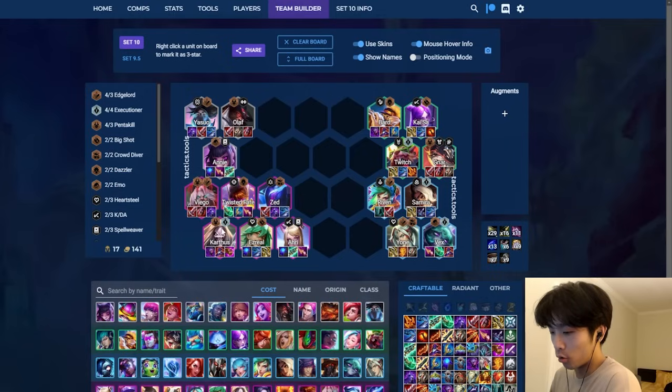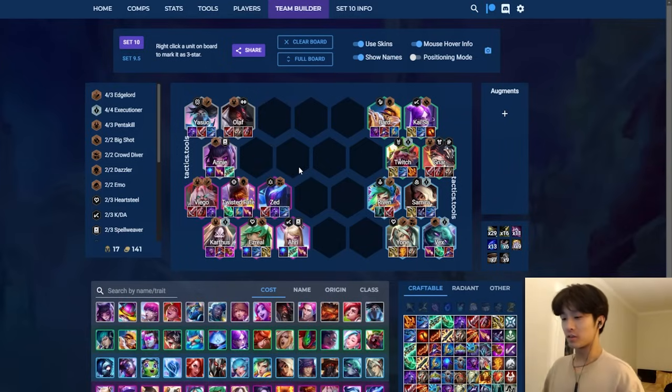Akali is kind of just there with leftover items most of the time, unless she's your strongest carry - then you play towards it. There's definitely a lot of viable things you can play this patch, and I think openers - stage two - is probably the most important part of the patch right now. On this slide I have a tier list of the different chosen units.